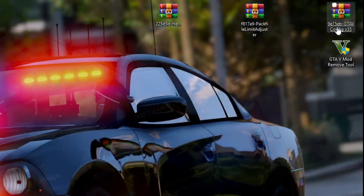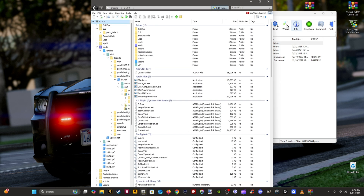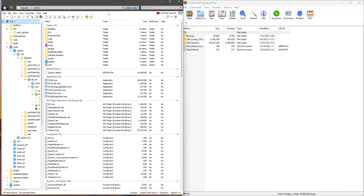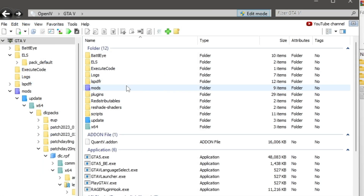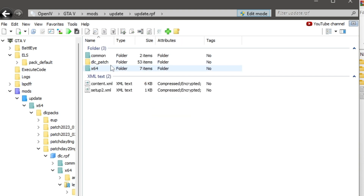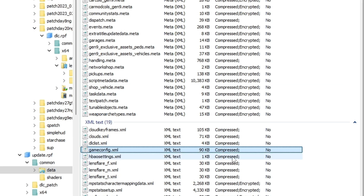Now for the Game Config — open it in WinRAR, then open your Open IV. Navigate to the following path inside Open IV: Mods → Update → update.rpf → Common → Data. That is where your Game Config lives.